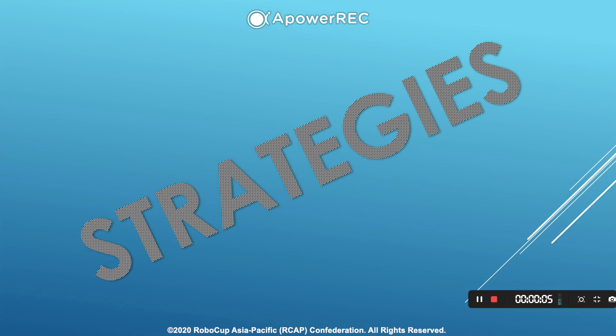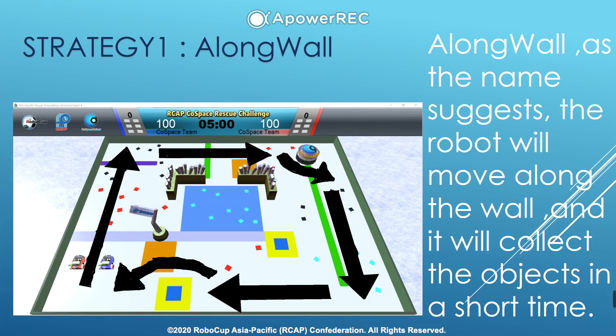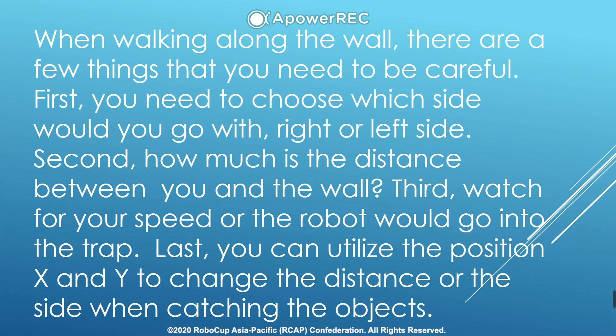The next part is for my strategies. Strategy 1: Along Wall. As the name suggests, the robot will move along the wall and collect objects in a short time. When walking along the wall, there are a few things that you need to be careful about.